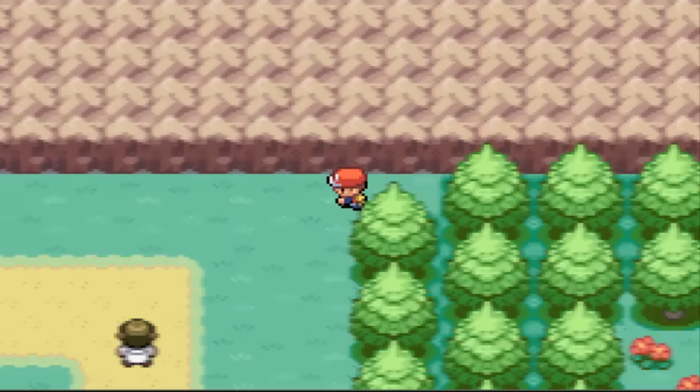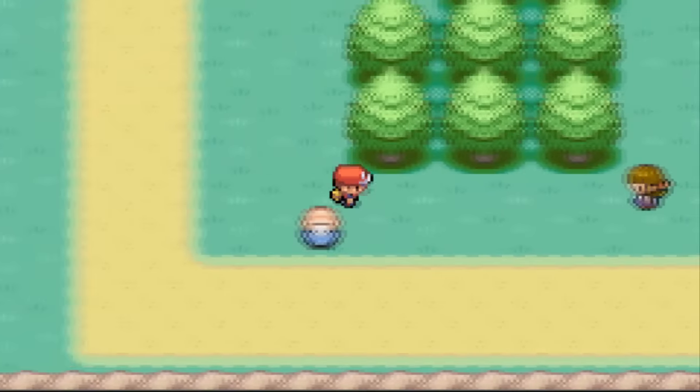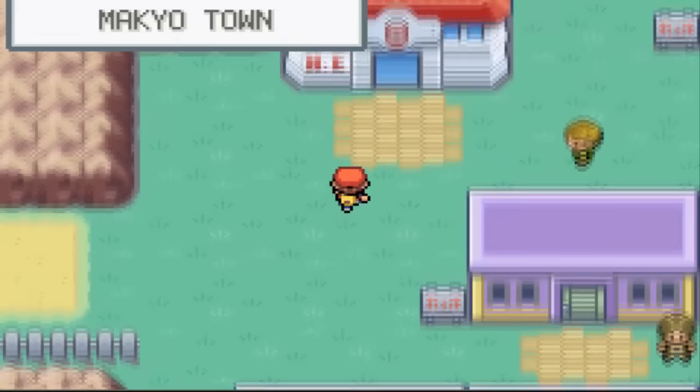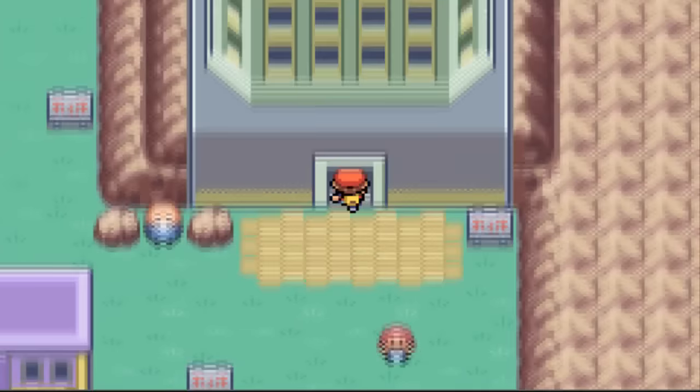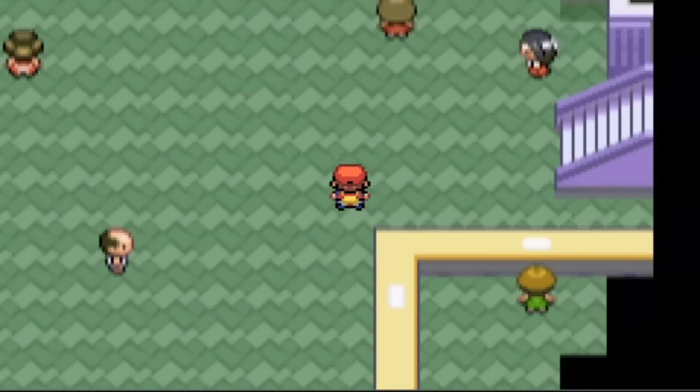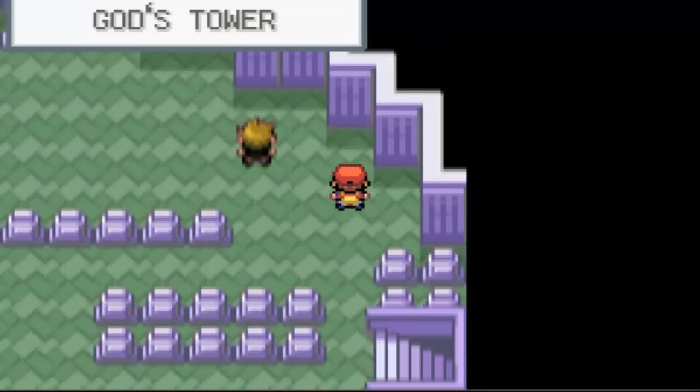So we've got Dragon Ball Three, Dragon Ball Six, and Dragon Ball Seven - three Dragon Balls total. We also have the Scouter we just got. We still have a couple more to find; we'll see where those are later in the series. Now heading to God's Tower.